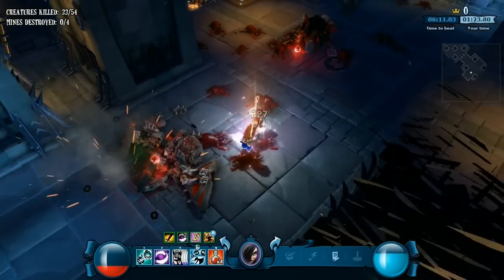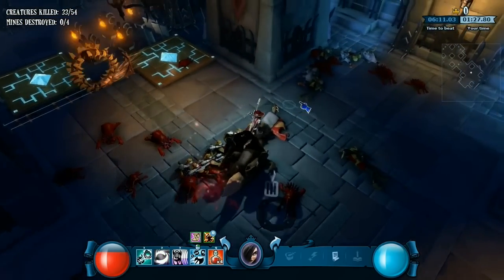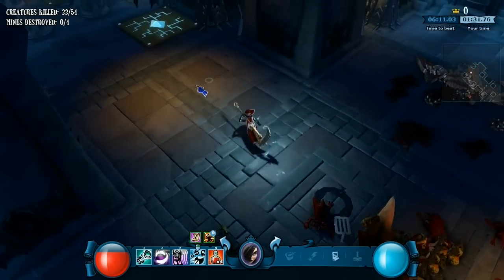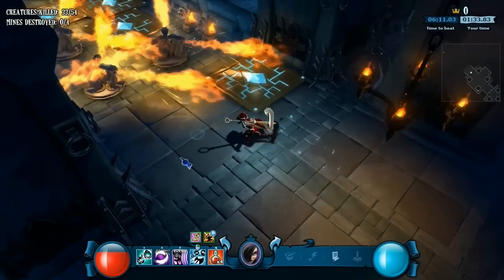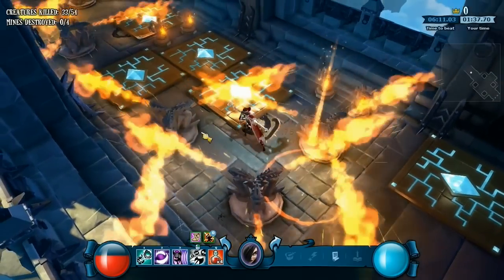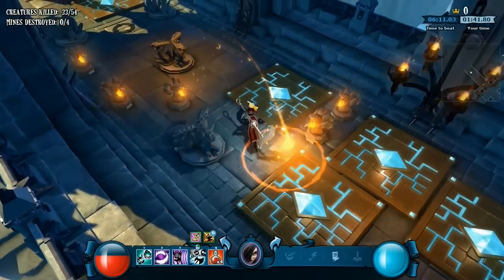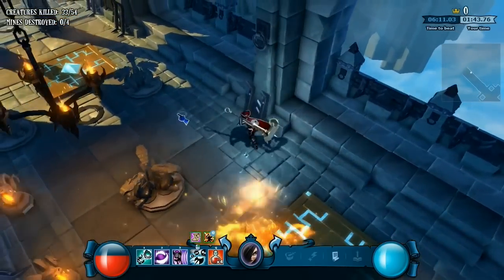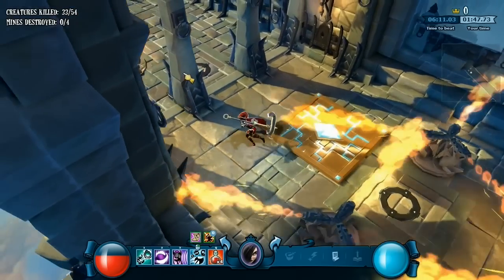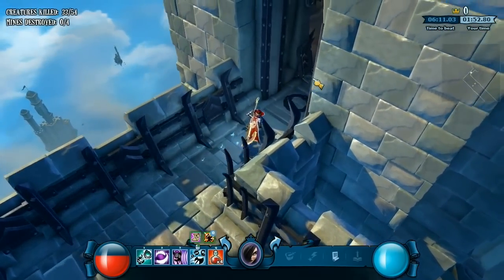Her number two ability sends out two spinning razor blades. You press two once to send out one, press it again to send out a second, and they hover in place doing damage. Pressing two again pulls the blades back to you and they do even more damage on the way back. Strategically, you throw them out, let them pick away at enemies, then run away — as enemies chase you, pull the blades back to damage and finish them off.